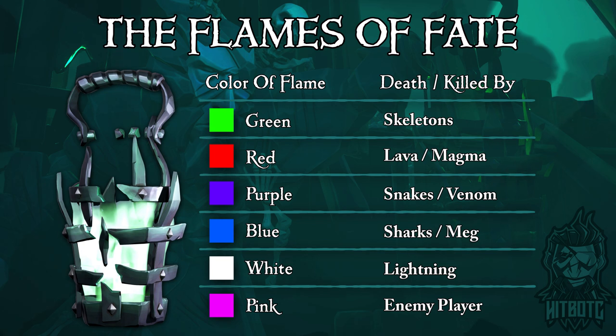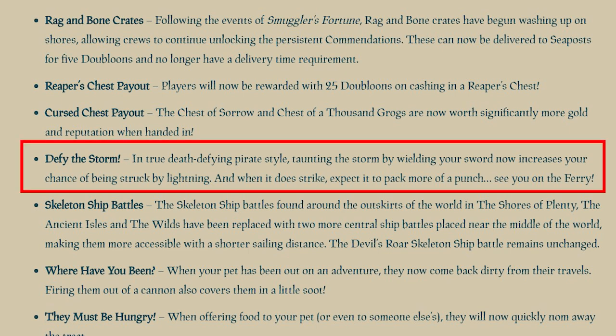Now a quick note here: they made it really easy to get that white flame. All you have to do is take out your cutlass in a storm and you are now a beacon for lightning strikes.